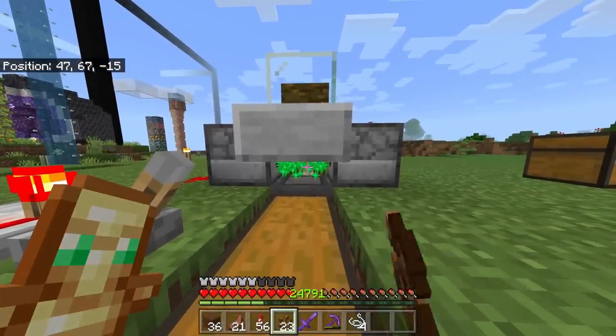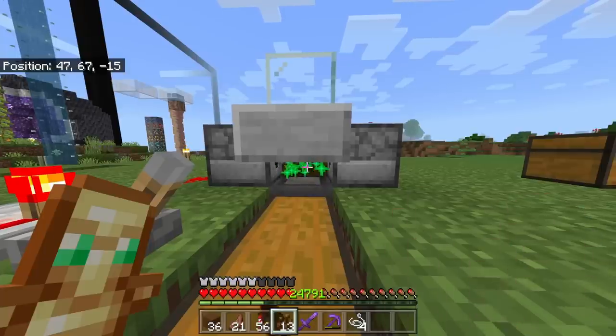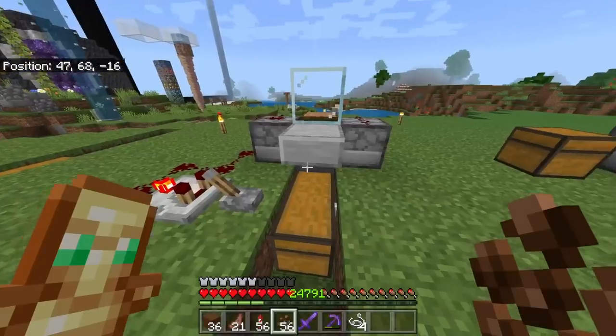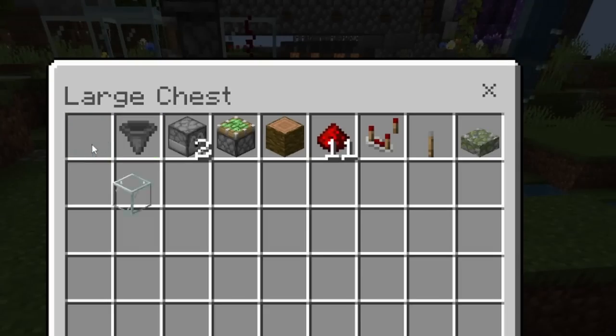All you've got to do is flick the switch and hold the place button here and this system will make you a bunch of cocoa beans. It is powered by bone meal, so you do need a little bit of bone meal as well. Once you're done you can flick the switch off — we made ourselves 49. This thing is super small and super resource friendly.